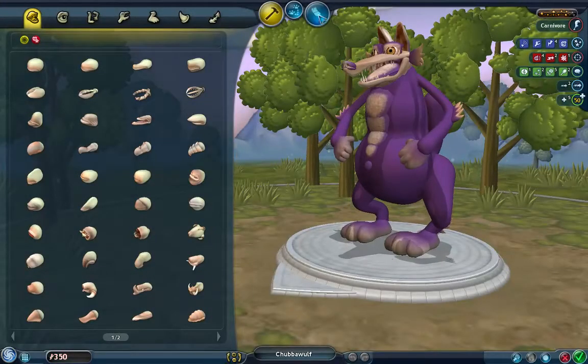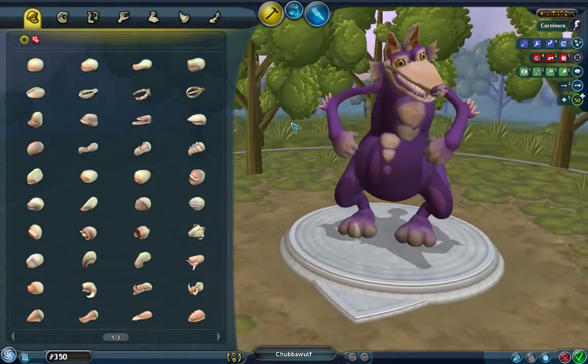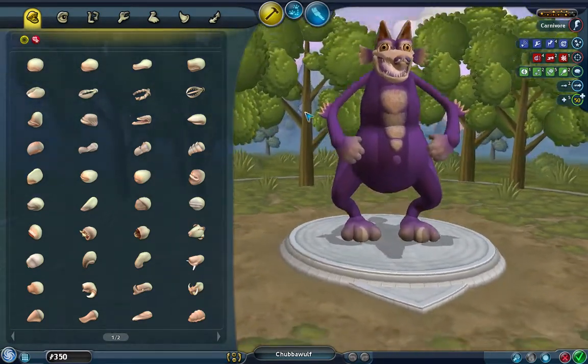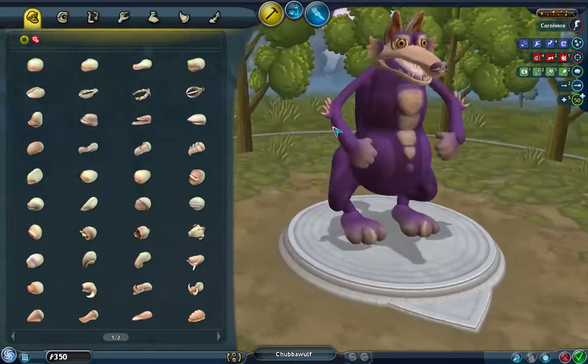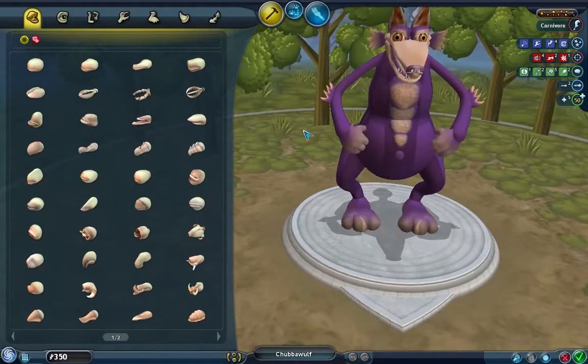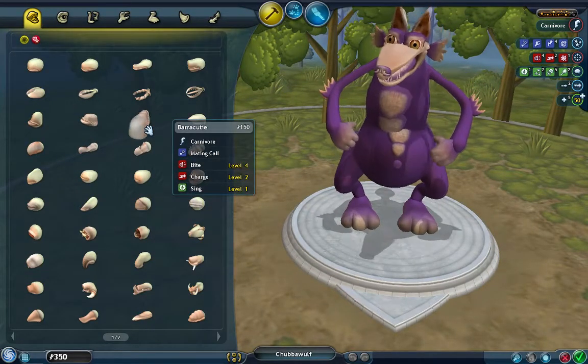Unfortunately, my mouse is being a little wonky. So, this is the Chubba Wolf, and I did a little something here where I flipped a mouth upside down to get this kind of gator-y, almost comical coyote-looking mouth. And that would be this mouth over here, which is actually the bear-a-cutie.